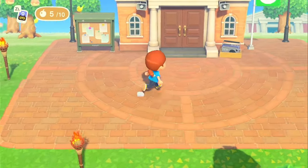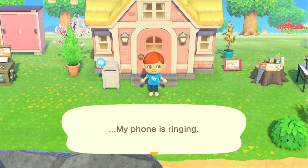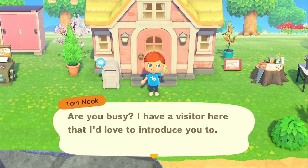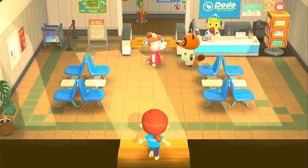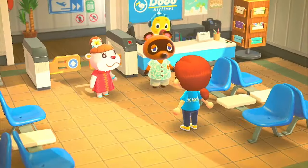We are going to time travel on to the next day. I did get my house redone - I think that's adorable. Now that we have resident services, we can go do Happy Home Paradise. We're going to go over and meet Lottie. Look at my cute pink house - that is adorable! So if you've never done Happy Home Paradise, this is Lottie. It's a really cute thing and you can spend so much time over there.